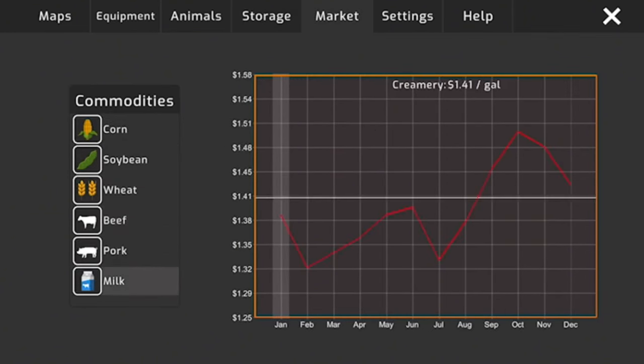Hogs still need a little more time — by May they'll be ready. May is the best time to sell hogs, best price of the year. The combine is about full again on corn.